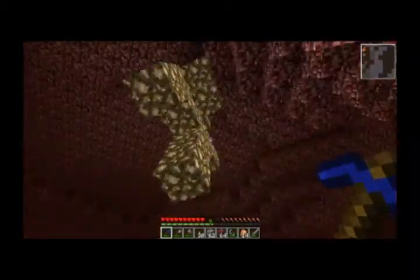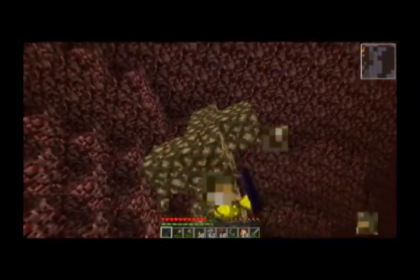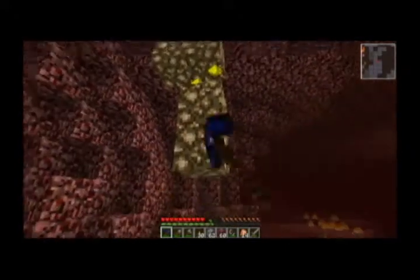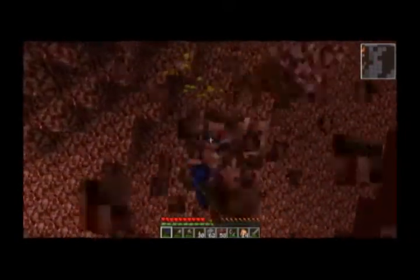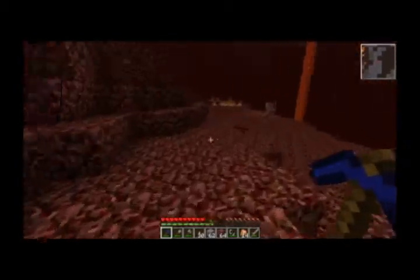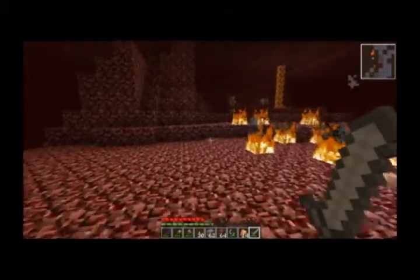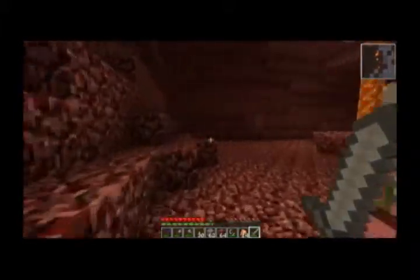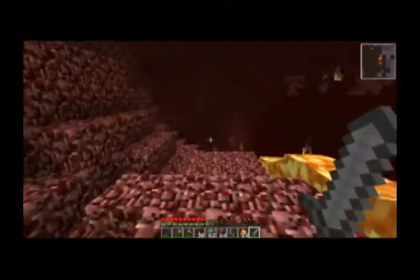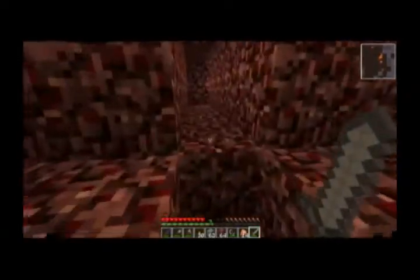So here we are — glowstone at last! Yay! Glowstone is treated like crystals since some patches ago. You can break it with your hands, but it's not recommended since it wouldn't drop anything. We need the glowstone for both Equivalent Exchange and IndustrialCraft stuff.